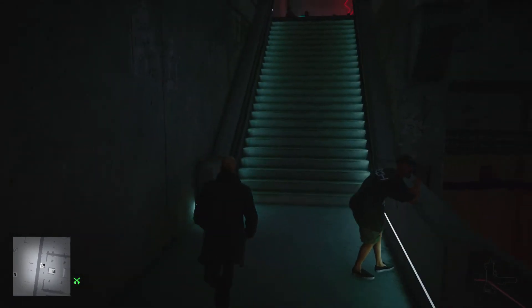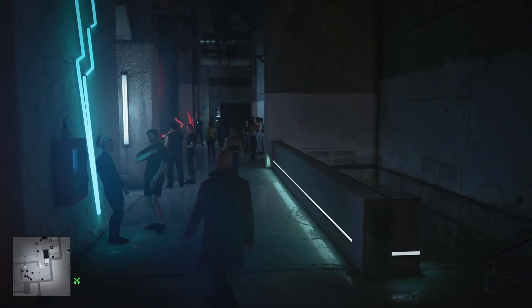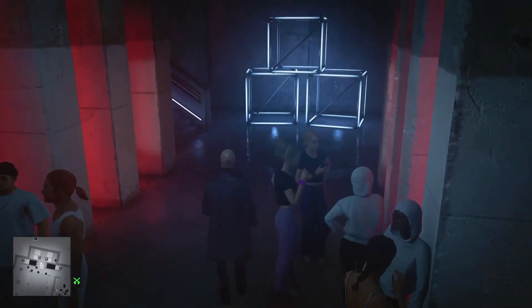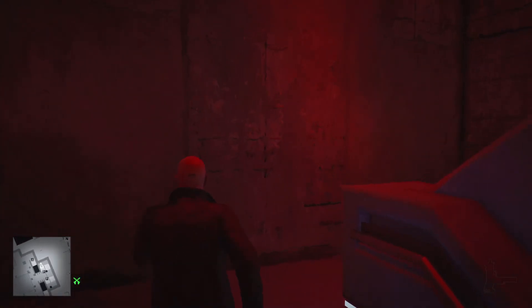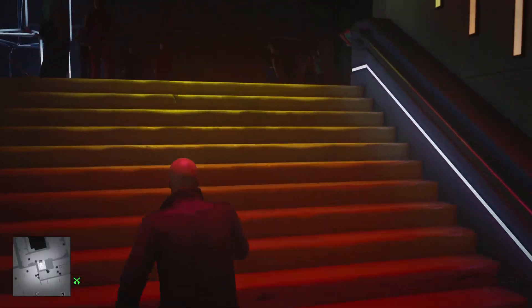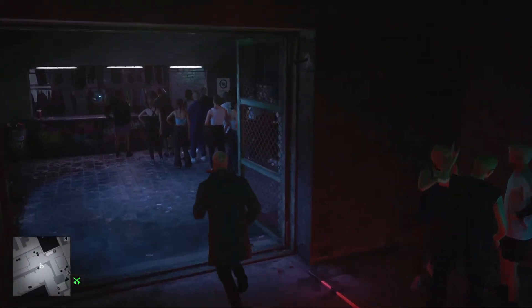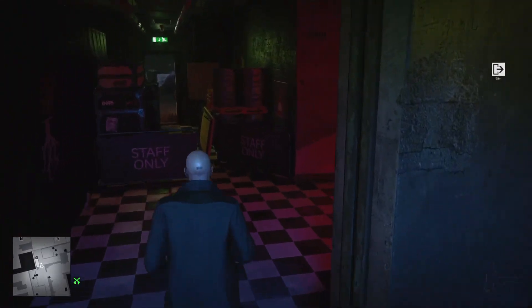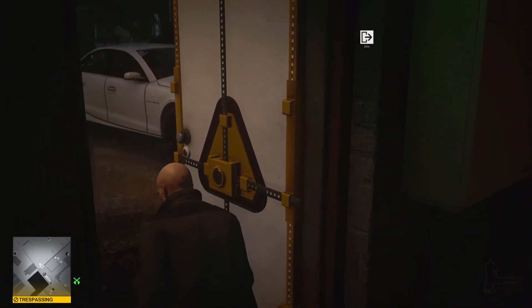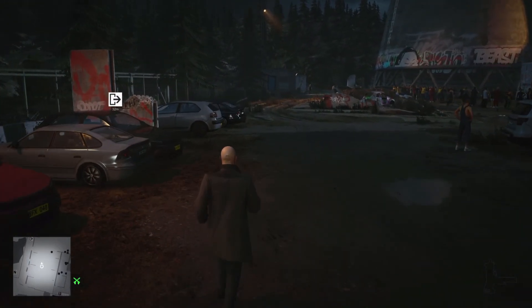Now let's get out of the club. As promised, I'll show you how to unlock the shortcut — it's really easy. Move past these people, the entrance is to the right, use your crowbar on the door, and the next time you play this level it will already be open.